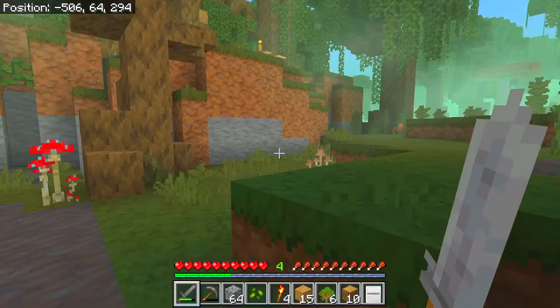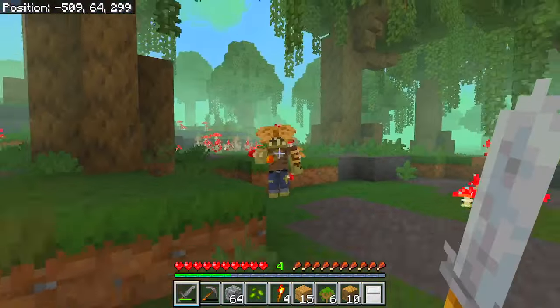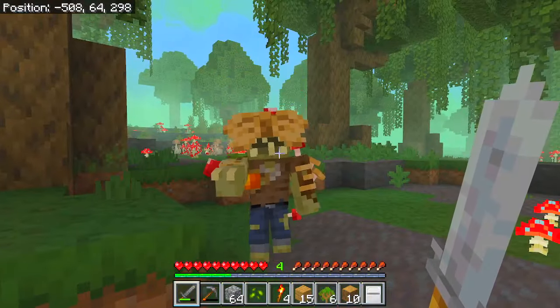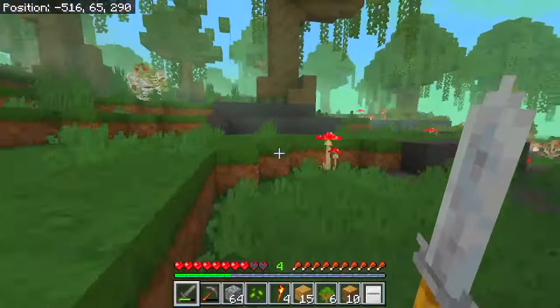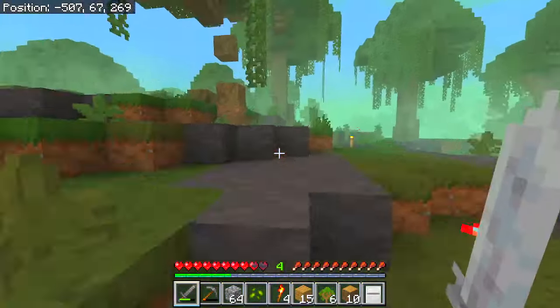There's a bit of coal here - I need iron. There's a witch knocking around too. Here's one of the new zombies - let's see how tough they are. Oh my god, he's dropped something - he's giving birth to little baby zombies! Did you see that?